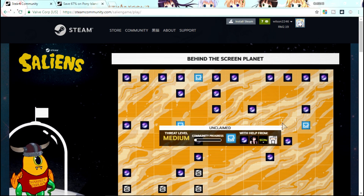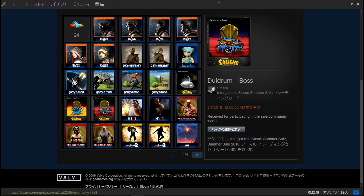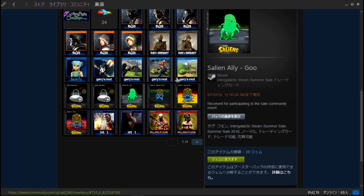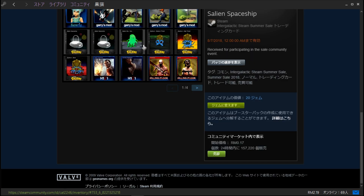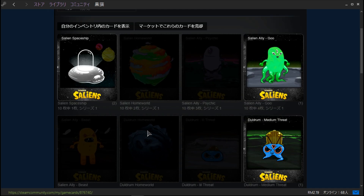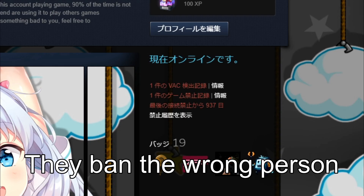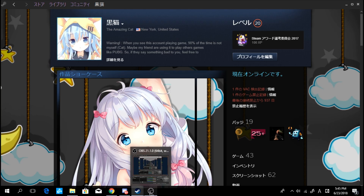So this is how the scripts work — it's not about getting the games, it's about getting the levels on Steam by crafting the badges using the cards. After three matches I got three cards. How many do I need to craft badges? One, two, three, four, five — five more to level up to 21. So this is the end of the video, goodbye guys.